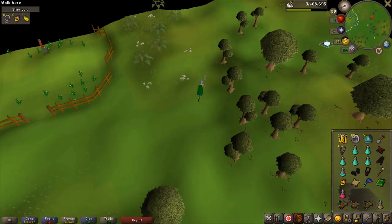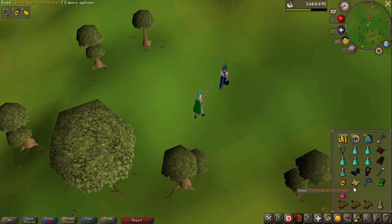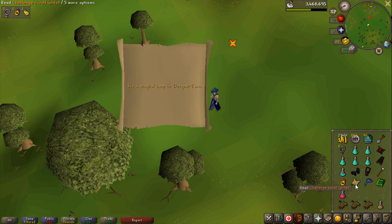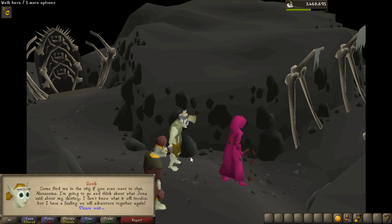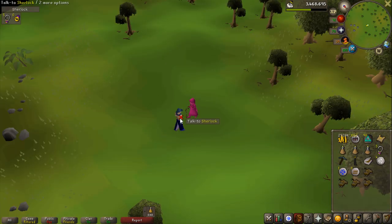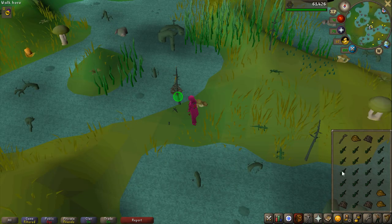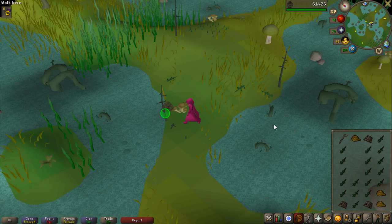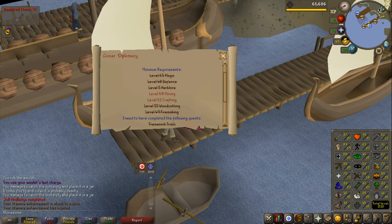It's always scary to get a Sherlock step because I don't really have the highest stats. The first step was to fix a magical lamp in Dorgesh-Kaan, which required completing the Death to the Dorgeshuun quest, but it wasn't actually that bad. I then got another Sherlock step where I had to catch a black warlock, which is a butterfly in hunter. I had to get 45 hunter for this but I was already 40, so it was very easy to get.